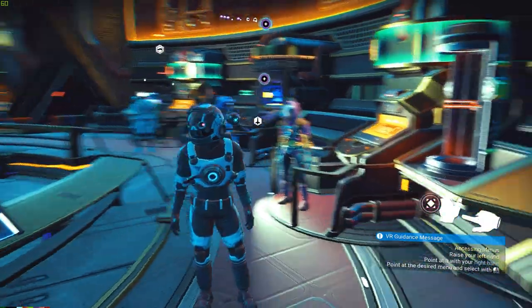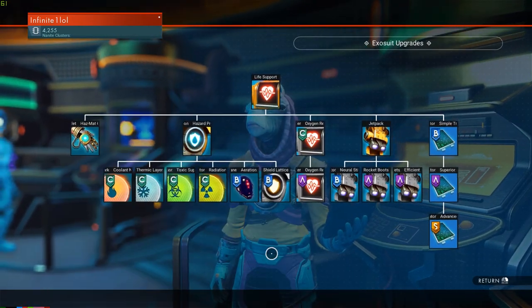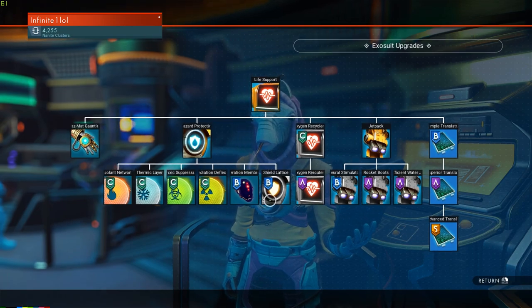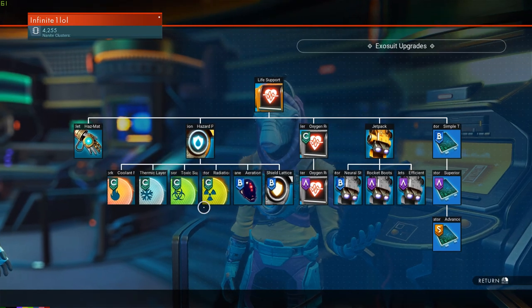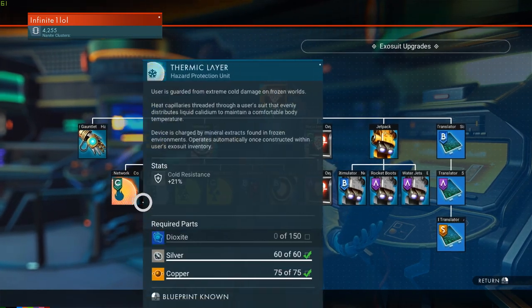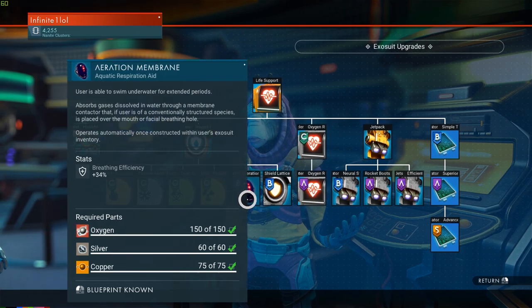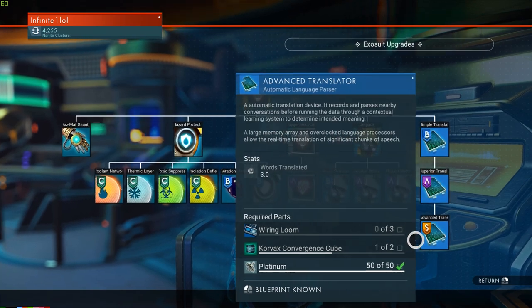It's basically like a skill tree that you unlock as you progress through the game doing some missions, and as you unlock them you can buy them using nanite clusters. But these don't really range up in class too much — typically they are C class, B class, A class, and very rarely S class.